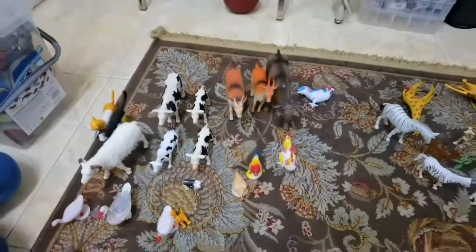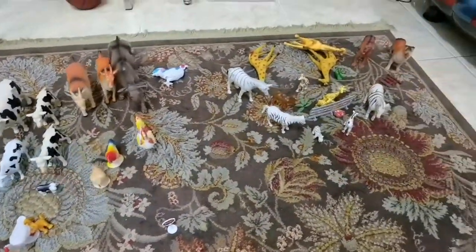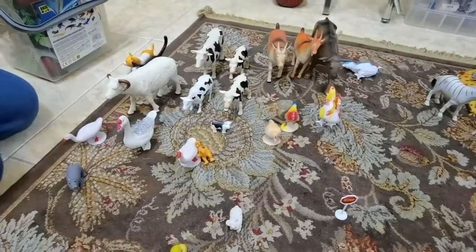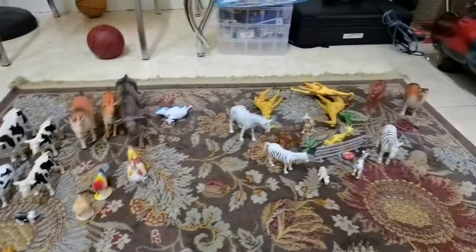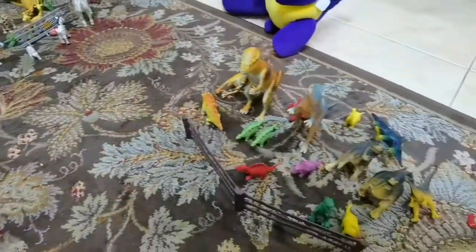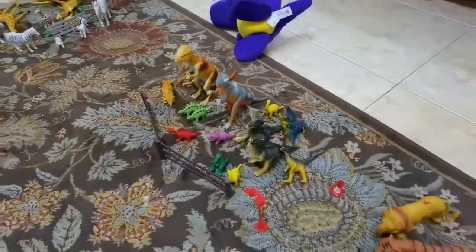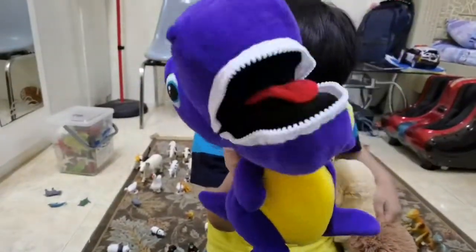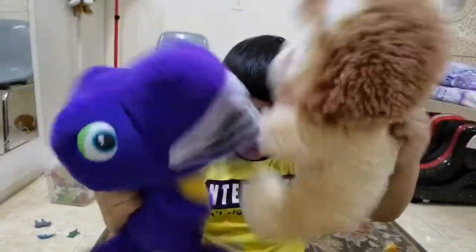So your complete zoo is ready. We have a hair for the cattle area. We have big animals. We have dinosaurs. We have a lion family. And we have Ibad Jaleel. Hi. Bye. Now my job is finished. Yeah, finished.